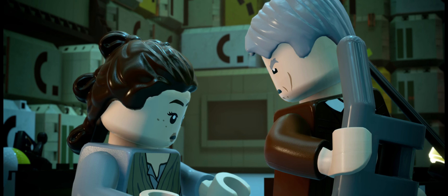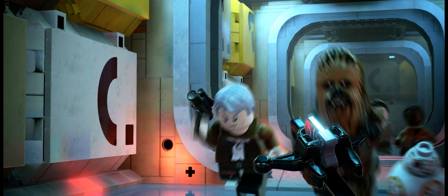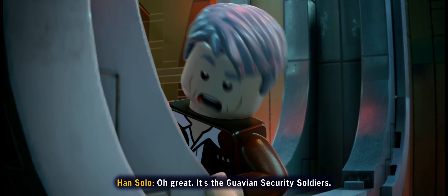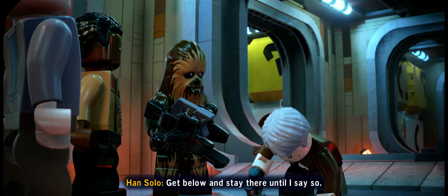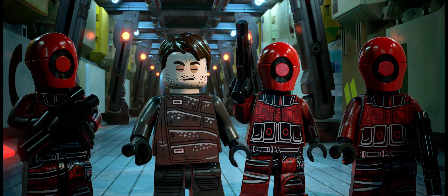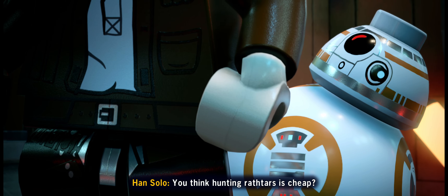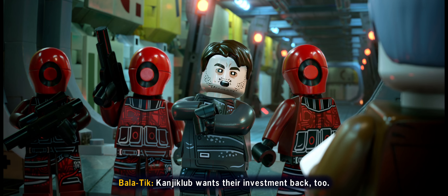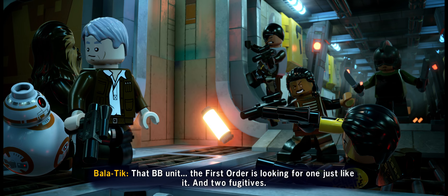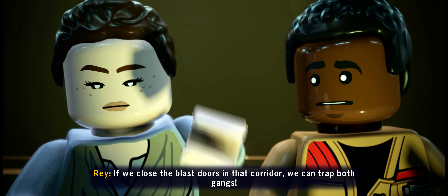Where'd you get this ship? Don't tell me a rathtar's gotten loose. Oh great, it's the Guavian security soldiers - get below and stay there until I say so. Han Solo, we want our money back now. You think hunting rathtars is cheap? Kanja Club wants their investment back too. That BB unit - the First Order is looking for one just like it. And two fugitives. If we close the blast doors in that corridor, we can trap both gangs.